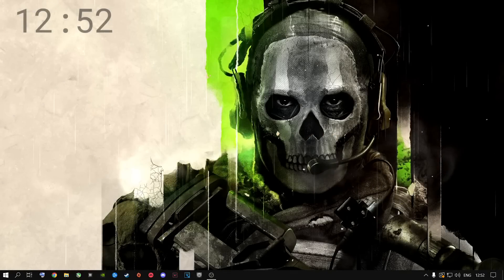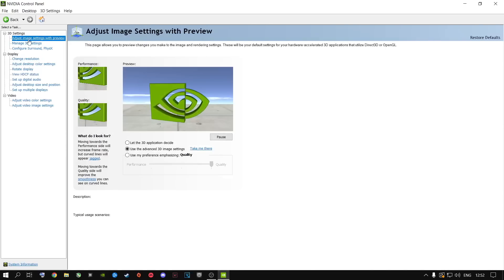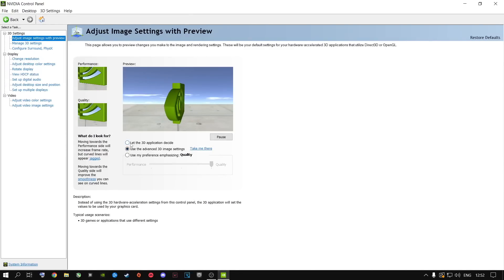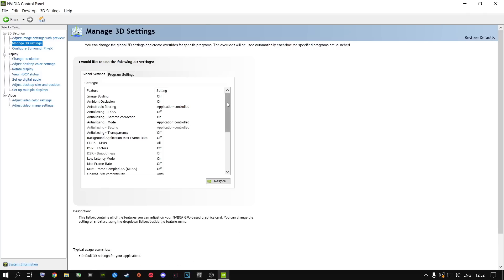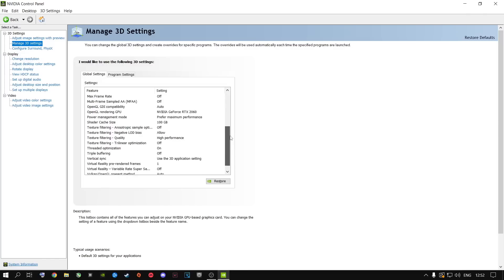The next step: right-click your desktop and open Nvidia Control Panel. If you're an Nvidia user, these settings play a very big role. Go to Adjust Image Settings with Preview — don't leave it on 'let the 3D application decide' or 'use my preference.' Go to 'Use the advanced 3D image settings,' apply it, then click 'Take Me There,' which takes you to Manage 3D Settings. Copy all of the settings I have in there exactly as they are. They play a very big role alongside the in-game settings I'll show you.